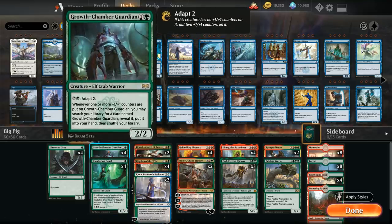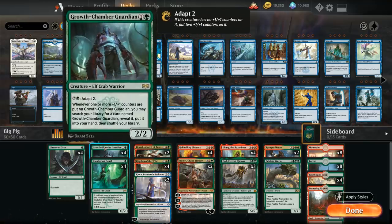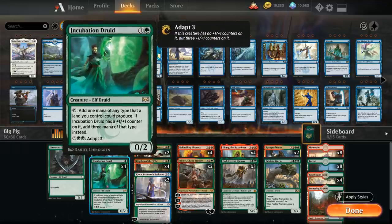We also have the full 4 copies of Growth Chamber Guardian as another adapt creature — 2 mana for a 2/2. For 3 mana we can adapt 2, putting two +1/+1 counters on it, and whenever one or more +1 counters are placed on it we can search our library for another copy and put it into our hand, so it tends to find additional copies of itself. Both of our 2-drops play great alongside Rhythm of the Wild, a 3-mana enchantment saying creature spells we control cannot be countered — great against control decks. Non-token creatures we control also have riot, so when they enter the battlefield they either get an additional +1/+1 counter or they have haste. Rhythm plays great alongside our adapt creatures: with Growth Chamber Guardian we immediately search up an additional copy, and with Incubation Druid it will start generating 3 mana on the following turn.